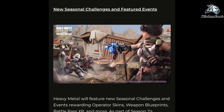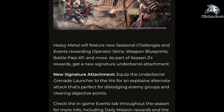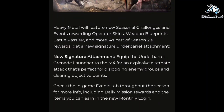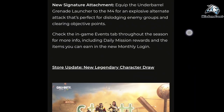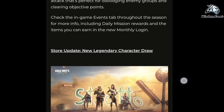Heavy Metal will feature new seasonal challenges and events rewarding operator skins, weapon blueprints, battle pass XP, and more. As part of Season 2's rewards, get a new signature underbarrel attachment: equip the underbarrel grenade launcher to the M4 for an explosive alternate attack that's perfect for dislodging enemy groups and clearing objective points. Check the in-game events tab throughout the season for more info, including daily mission rewards and the items you can earn in the new monthly login.